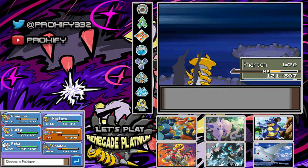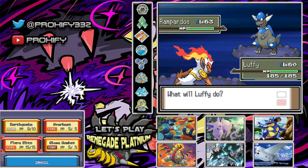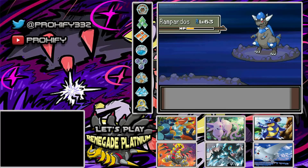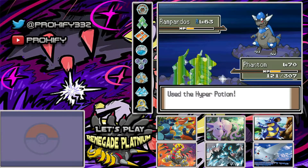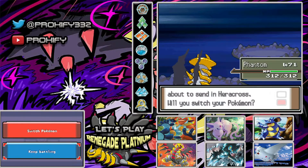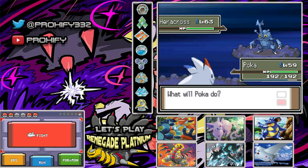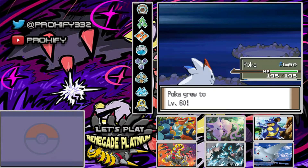Rampardos — that could be a little bit of an issue. I'll go into Luffy. Would Earthquake do a lot of damage? Okay, it actually does — but that's gonna hurt. Maybe I'll just heal up on Phantom and we should be fine. Ooh, the Head Smash missed. Earthquake from our side — Rampardos is gone. Nice. Heracross — if we switch to Poka, we can just go for Fly, which should be super effective. Heracross is down — there we go. Level 60 for Poka now! Omar, you had some wild Pokemon there.